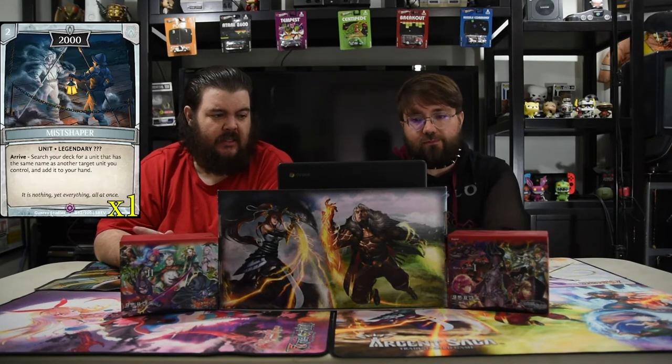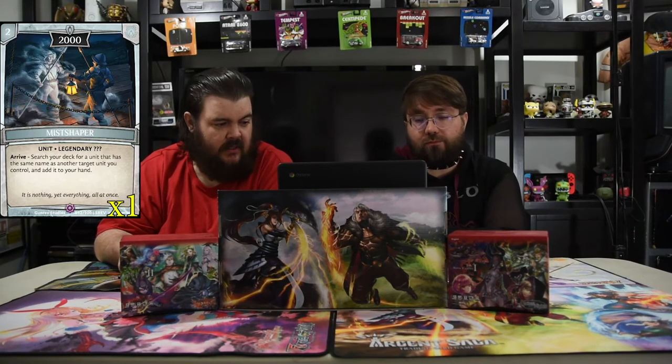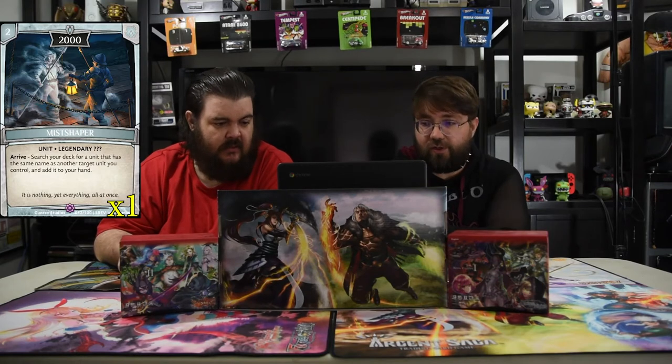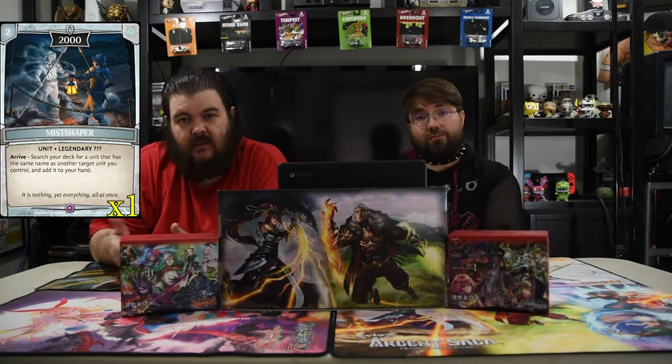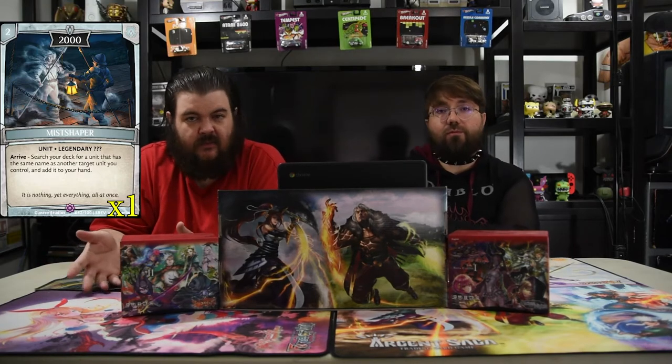Next up is the Miss Shaper. It is two for a 2000 and it arrives — you search your deck for a unit that has the same name as another target unit you control and add it to your hand. So you just go get another little dude and make it a big dude, because that's what you get to do with the Forger.